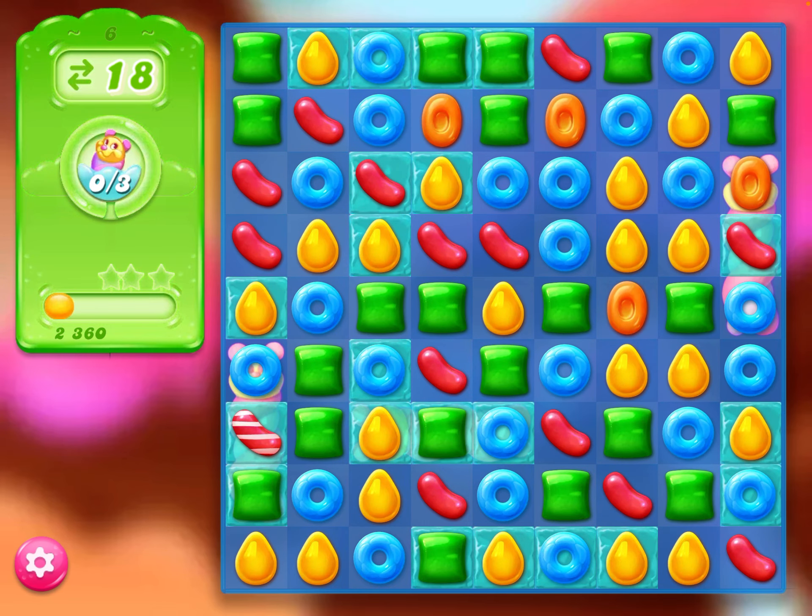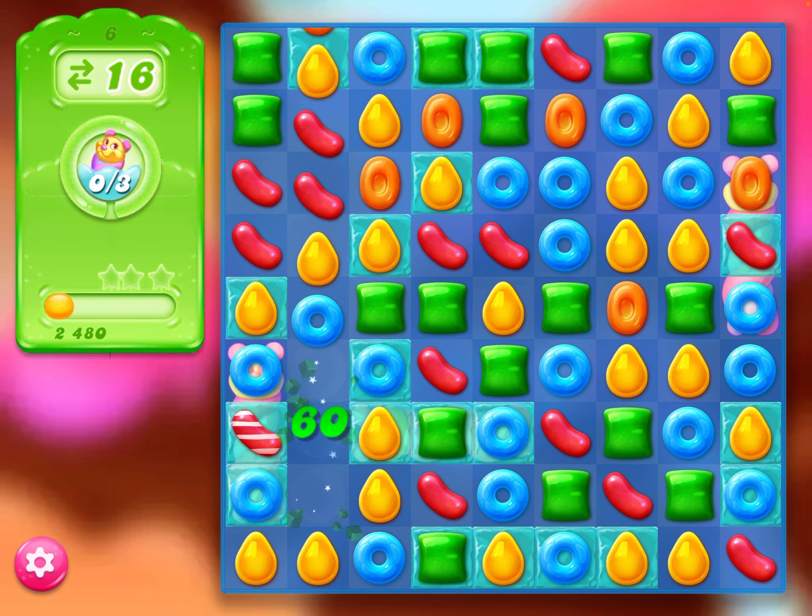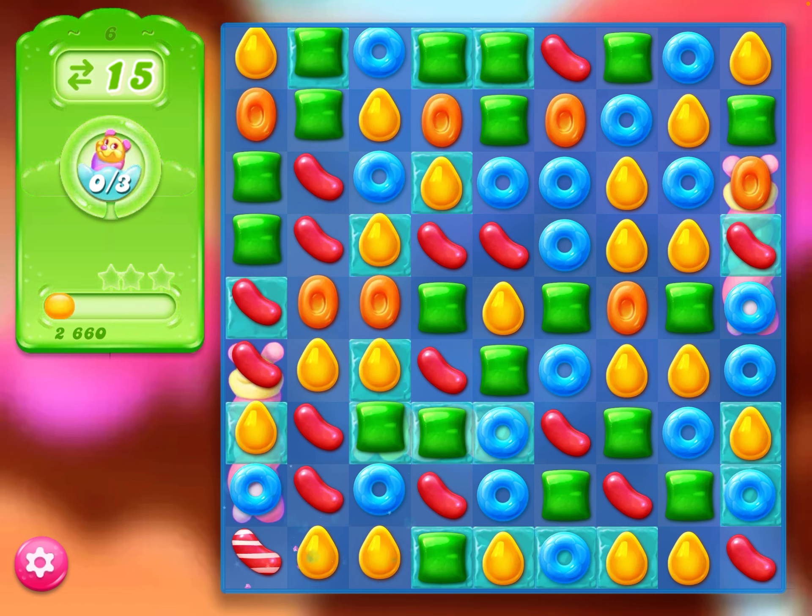So we can see a puffler on the left, puffler on the right. Where is number three? Not sure what number three is. It's a little bit like playing battle switch, this one, isn't it?